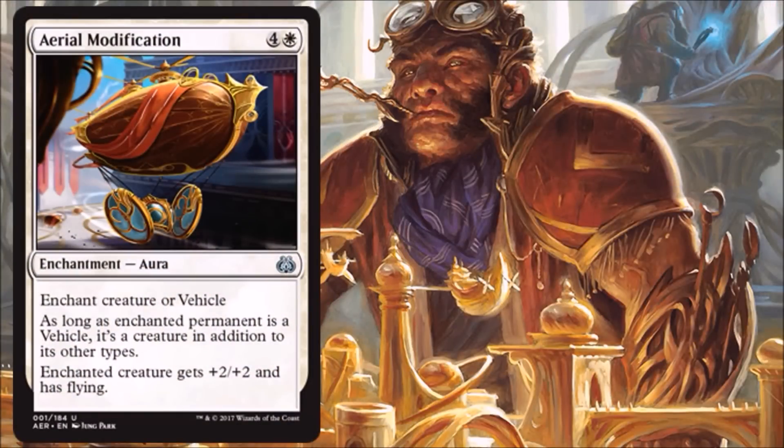Our first card is Aerial Modification. Not one of my favorites in the set. I'm not a big fan of auras that either don't protect themselves, protect the creature they're enchanting, or in some way replace themselves. I especially don't like them when they're expensive and cost five. I just don't want to be two for one, and I especially don't want to be two for one for a five casting cost spell.